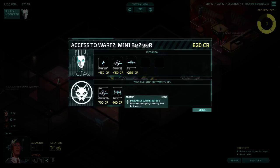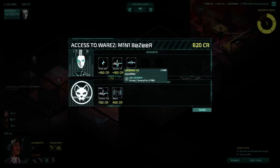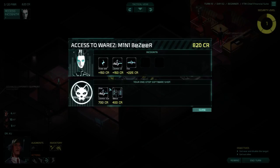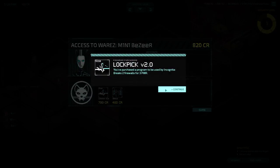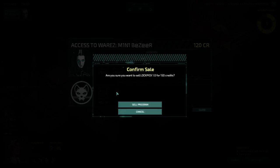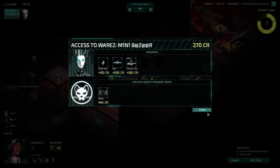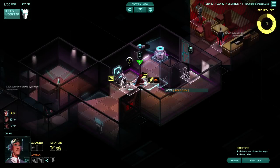I think we should take the new lockpick and get rid of the old one. What's the current lockpick? Breaks one firewall for two power. So the new one breaks two firewalls for three power - that's better. That's why you kept going wrong in the last episode. Yeah, go for that. We could sell the old one - done, it's a done deal. You can disable the security guard because he's got power on him. What we'll do is use this turn to set them both up for takedowns at the same time.